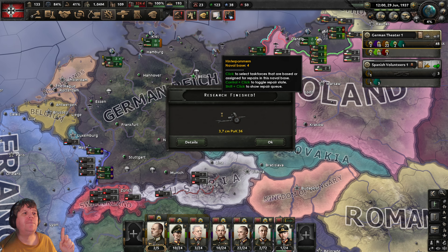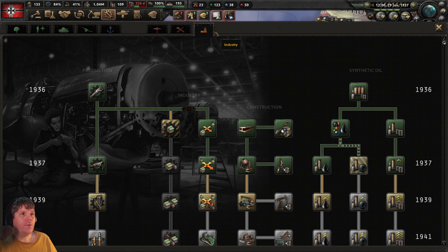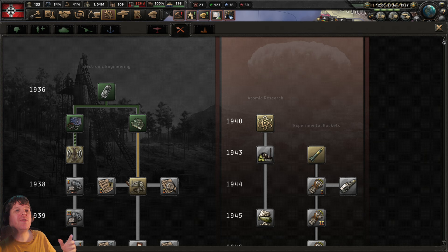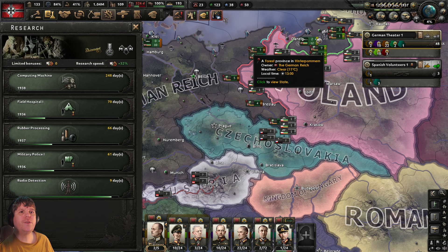Research finished — this is the PaK 36, the anti-tank weapon. Back in Research, coming over to Engineering, and because everything is ahead of time now, we said it would be most beneficial to go for the next engineering tech. Let's get that one underway.